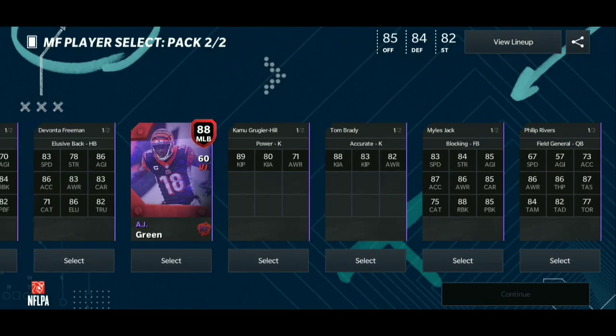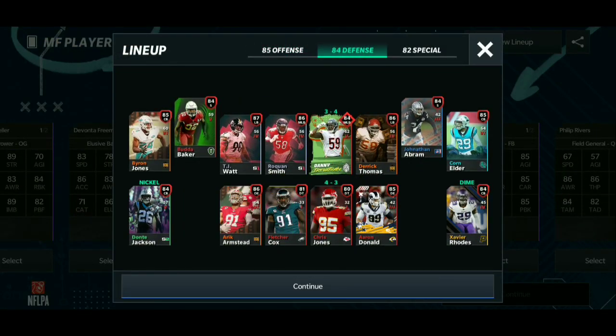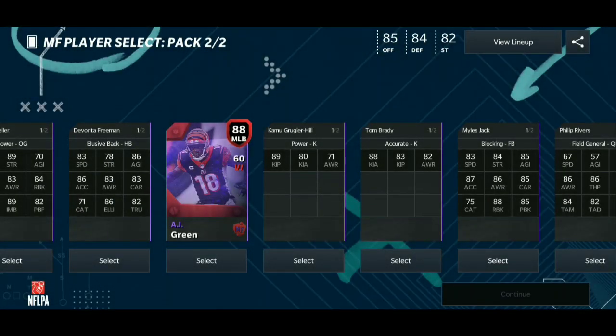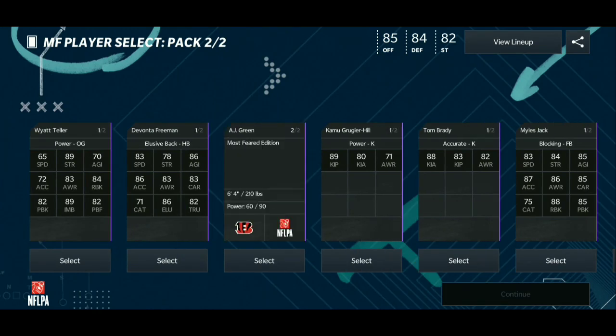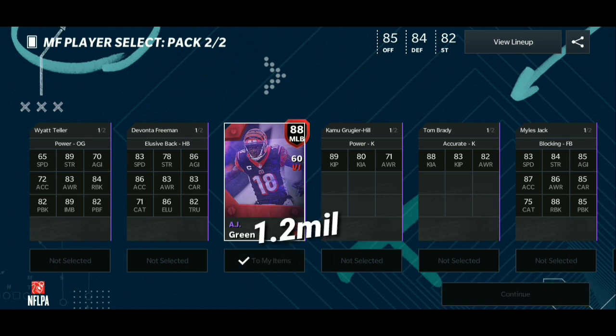Wait, do I need a middle linebacker? No, I don't need a middle linebacker. Actually — is it auctionable? It's auctionable! Okay, I'm getting that — that's the highest overall card, 88 middle linebacker, AJ Green, out of position card. That's insane.